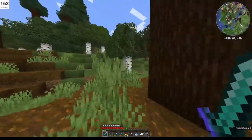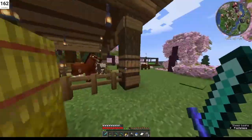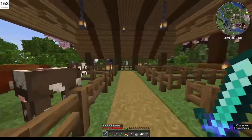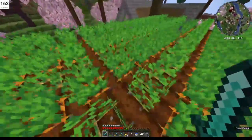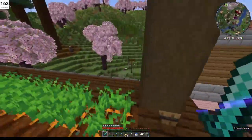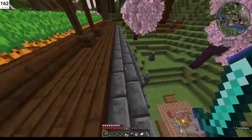Wrapping up this tour, we'll head over to my wife's enormous village that she's built. Here are her stables — not sure why there's a cow in there. My wife does conventional farming; she doesn't do villager-powered automation or anything like that — she farms all this by hand.